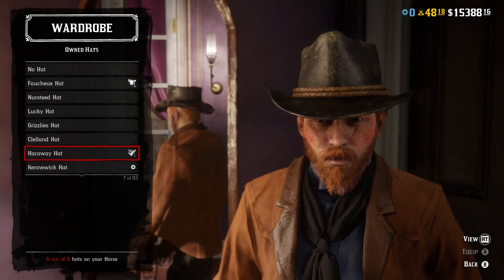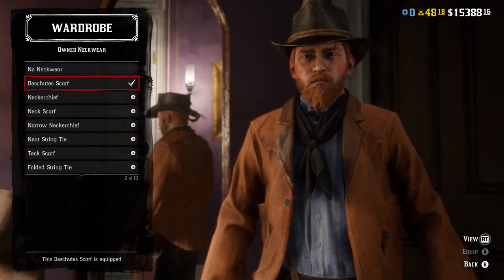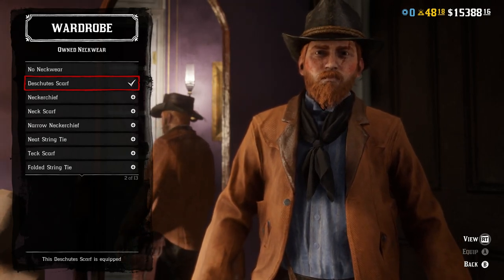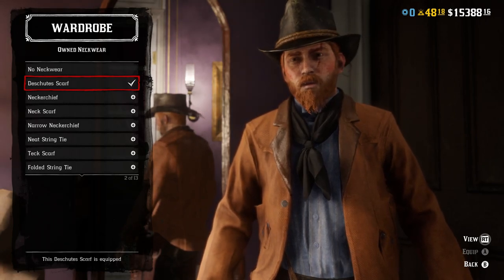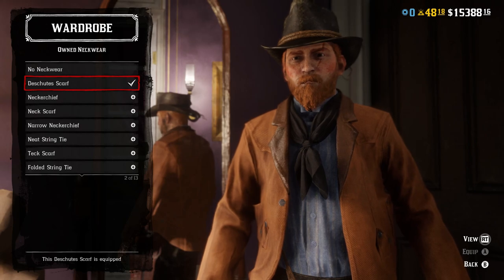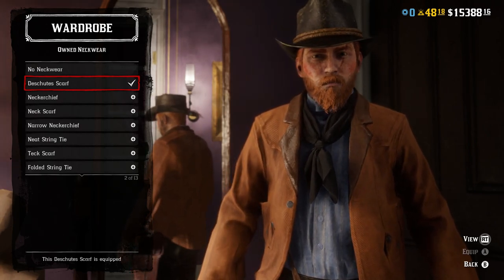For the scarf, we do the black day shoot scarf. This is exactly what he wears in most of the promo art — either this or a black bandana. So if you don't have the day shoot scarf, a black bandana would be fine, but this is the one he wears.